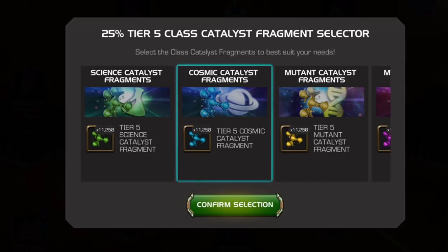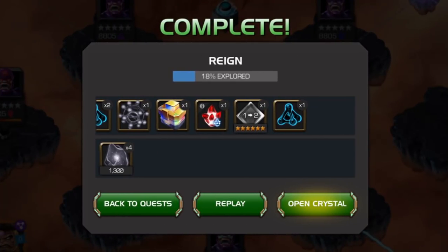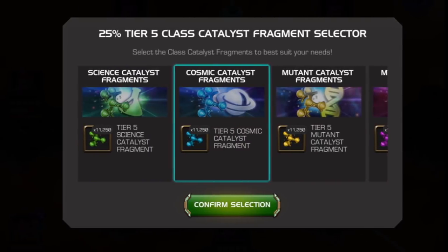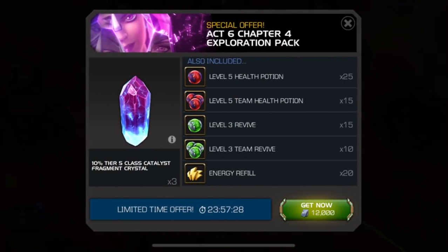So we have something to grade, because it is a strange and kind of fascinating Act 6 Chapter 4 completion bundle offer. I'll give my honest assessment and then talk about ways I would change it. This is what the 25% Tier 5 Class Catalyst Fragment Selector looks like, and this is what the completion screen looks like. You've got the usual amount of level 5 health potions, level 5 team health potions, level 3 revives, level 3 team revives, and 20 energy refills.